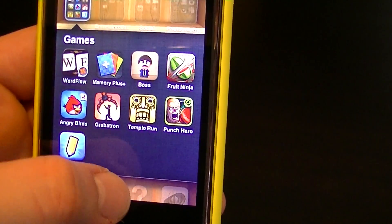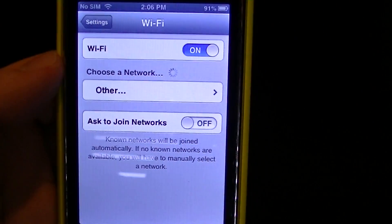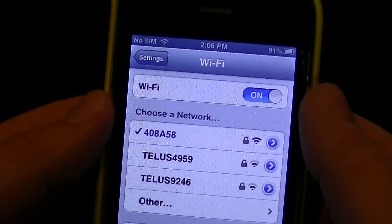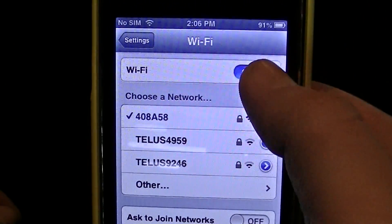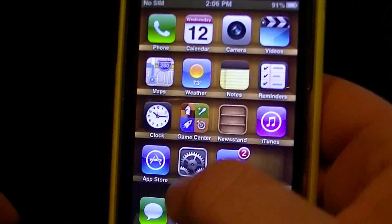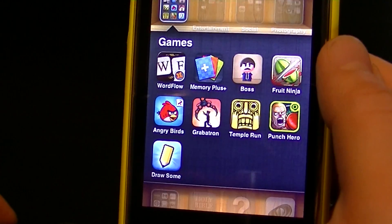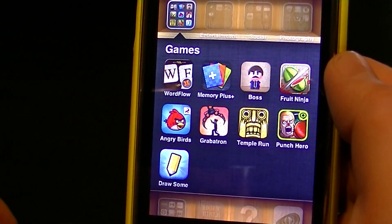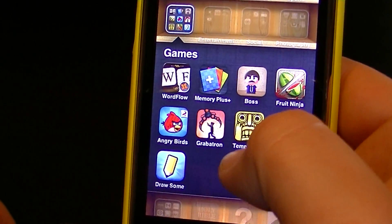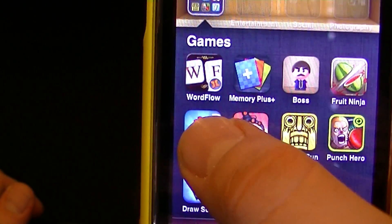Let me show you what I did again to disable Game Center. This is a workaround — you can also use Cydia apps if you have them — but if you don't want the Game Center message to pop up, play your games without internet: disable your data, disable your Wi-Fi. Temple Run, Fruit Ninja, Angry Birds, Grab a Tron, Draw Something, and Memory Plus all use Game Center.